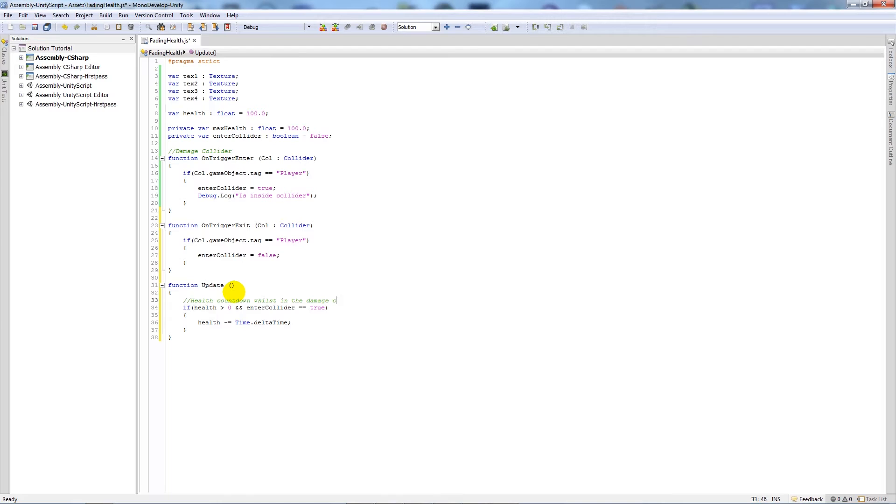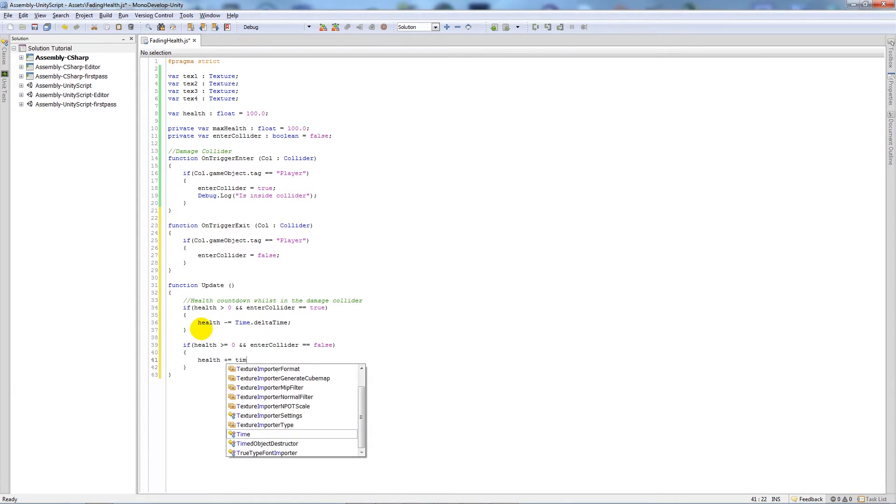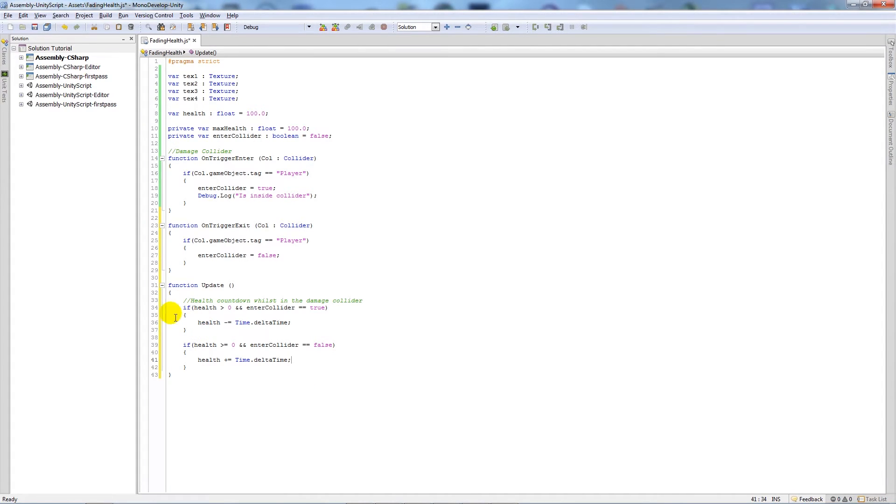Then we add: 'if (health >= 0 && enterCollider == false)' then 'health += Time.deltaTime'. This is the normal health regeneration — when we're not in the hurt collider and 'enterCollider' is false, our health regenerates, just like in Call of Duty where when you're not taking damage you're healing.